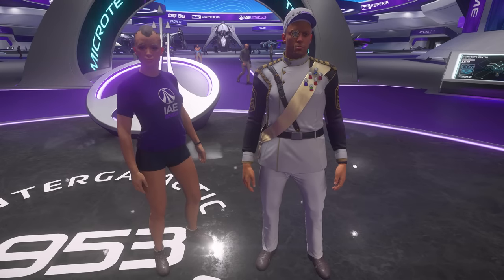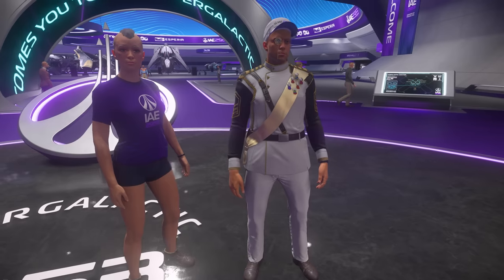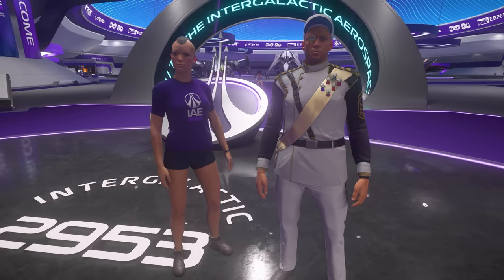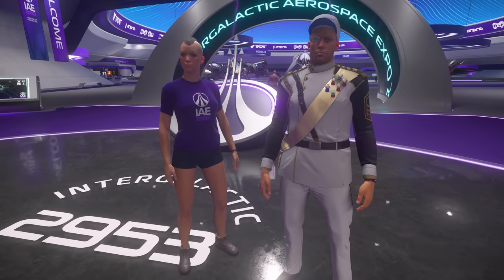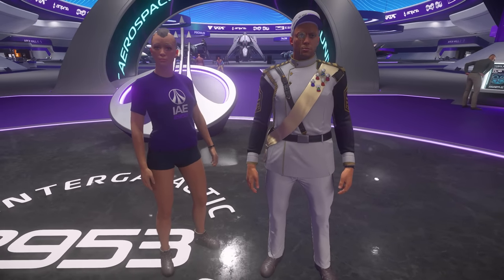Hello and welcome to day one of the Intergalactic Aerospace Expo. It's 29.53 in-game. It's Alien Day — lots of alien manufacturers, and that means there's going to be something new from Gatak and maybe some other stuff as well.